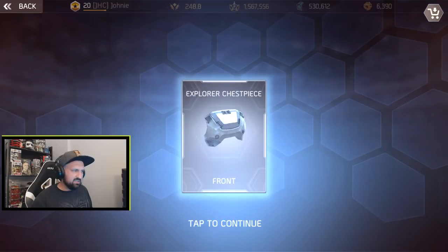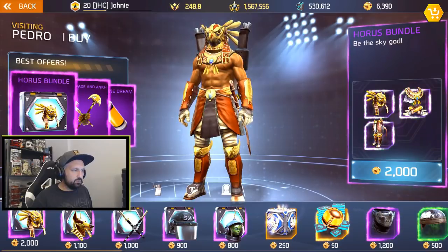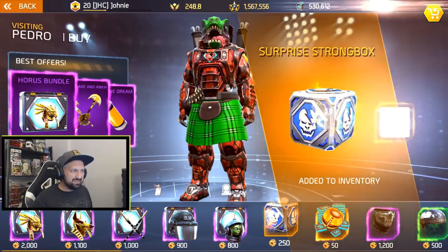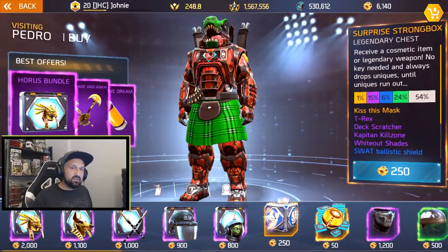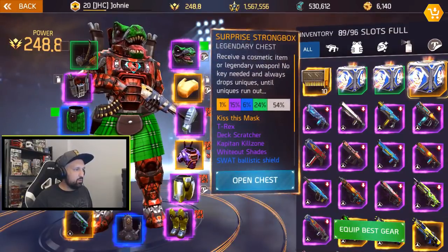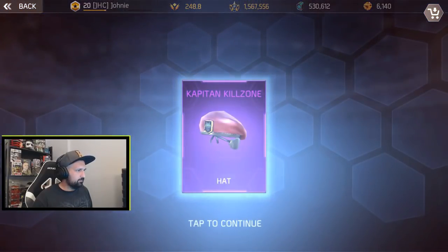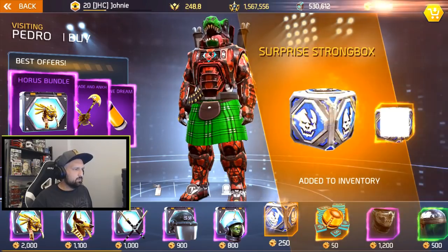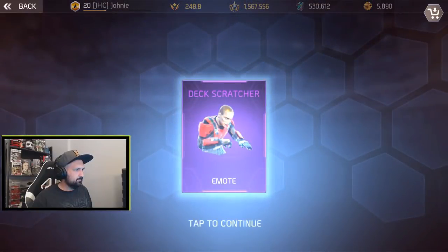Next, strongbox five: we got the Explorer Chest Piece, also not in my inventory. That's five. Now going for strongbox number six — we should be getting close to the legendary unless they start giving me epics I already have. That would be Captain Killzone — my first epic today, didn't have that one, pretty cool. So number seven next.